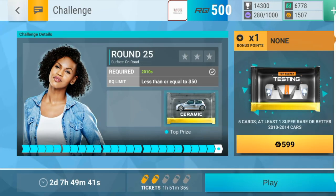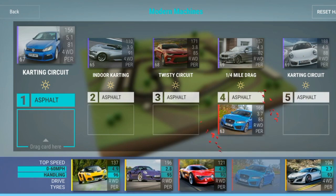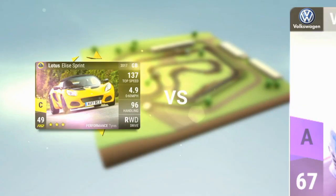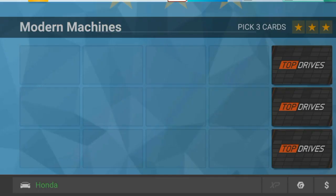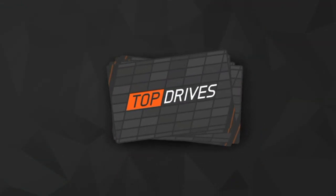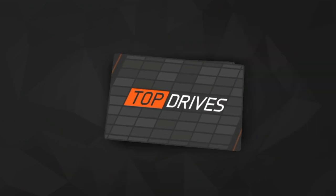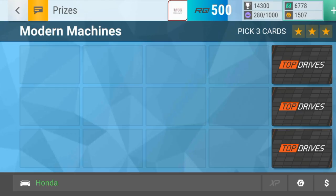We got the challenge ceramic pack and I will win this round probably. We should be good though. Let's see if we can get something good out of this ceramic. It's not an invisible ceramic pack — Smart Fortwo Coupe, Discovery 2, Vauxhall Frontera, Z4 sDrive, and Pontiac Grand Prix GTP. I'll take that.